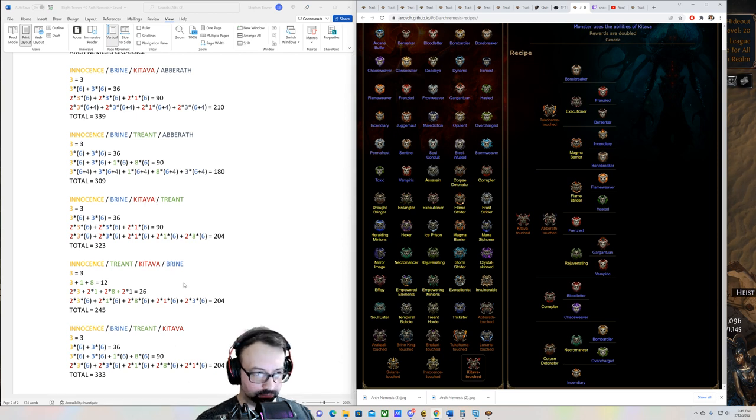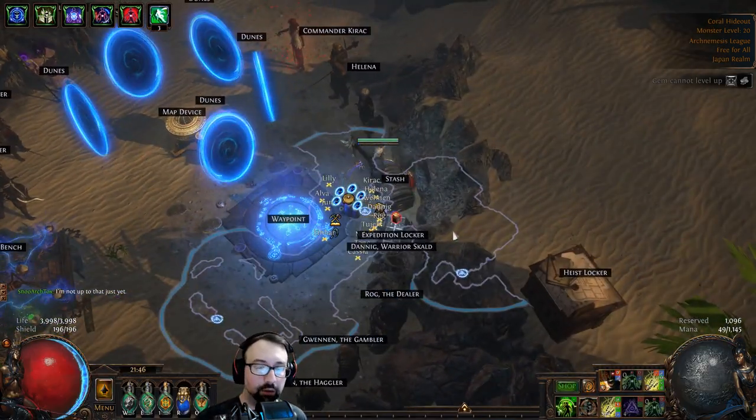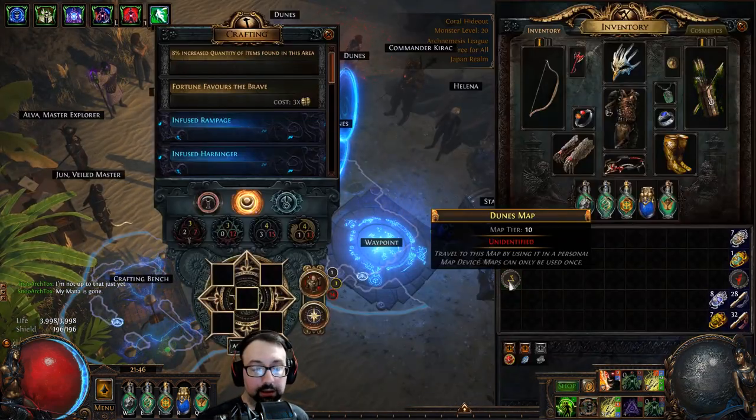I'll throw all this into the description. The colors are associated with the respective modifiers so you can see how I broke it down. The total equals the total number of currency rolls including rerolls, not the raw currency count. A lot of people like Innocence followed by Treant followed by others — you do get more raw currency that way — but you don't get nearly as many reroll attempts, so the numbers kind of even out if you start with Innocence followed by Brine King.